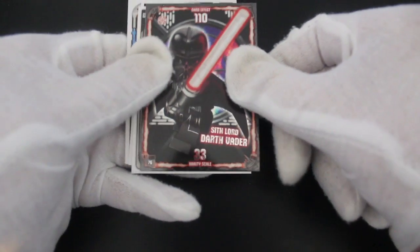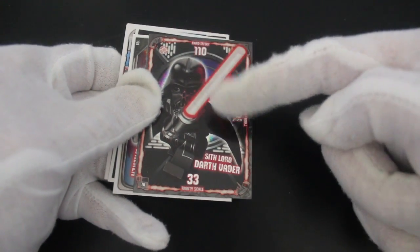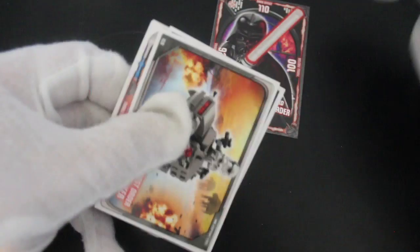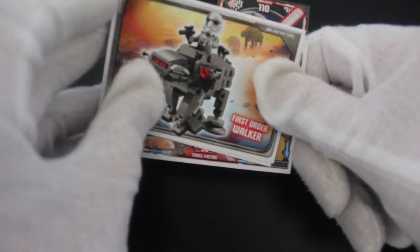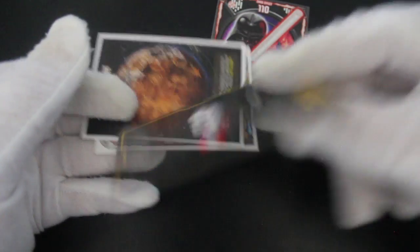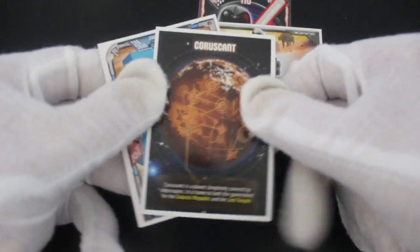We've got a shiny straight away — Sith Lord Darth Vader! Yeah, good, like it! Shiny card. First Order Walker — you got your LEGO walker there doing its thing. Nothing much on the backs really.